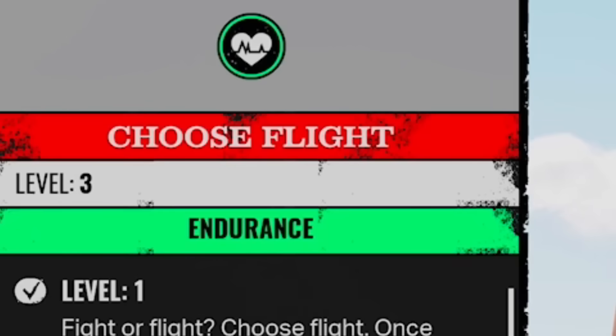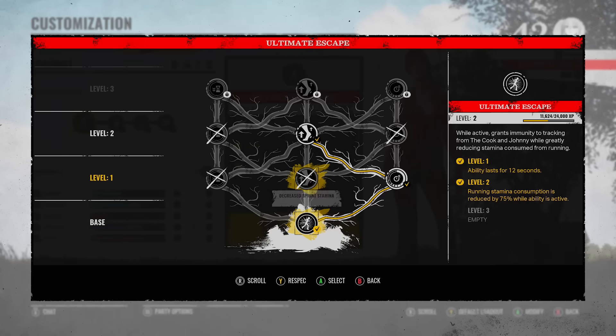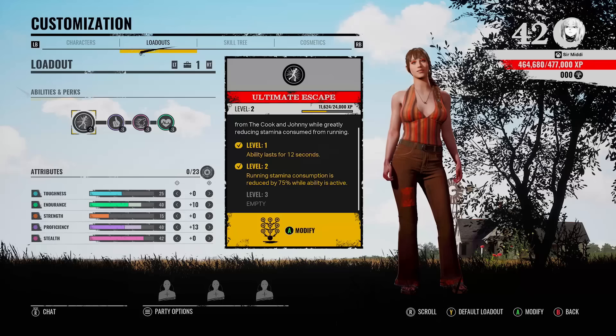I want to talk about Choose Flight, which is the endurance perk. If your stamina bar gets depleted, it's going to instantly refill, and it has three charges.